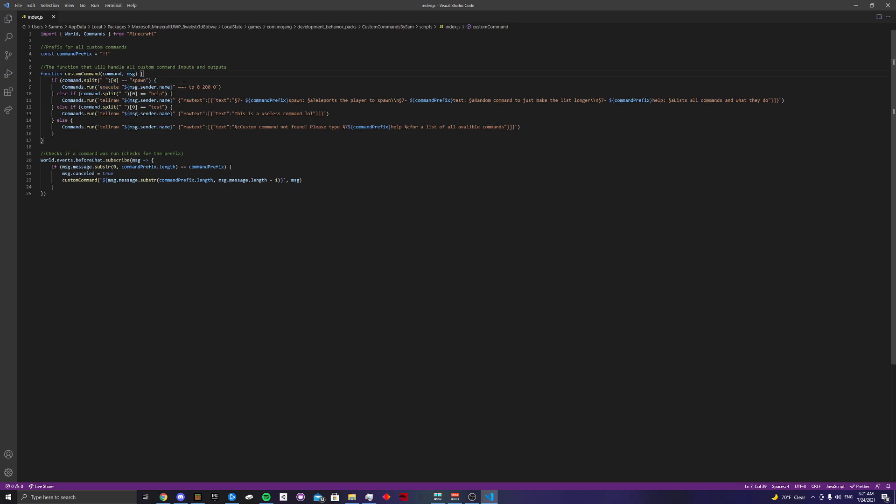It's executing the person who sent the command and then teleporting them to those coordinates. The reason I use execute rather than just teleport directly is that it doesn't necessarily know which dimension the player is in. If something doesn't work, try throwing execute in front of your command — that should help in cases like teleport or setblock. For the help command, all we're doing is a tellraw to the person who sent it. You can use backslash-n for a new line, but in JavaScript you need two backslashes instead of one.